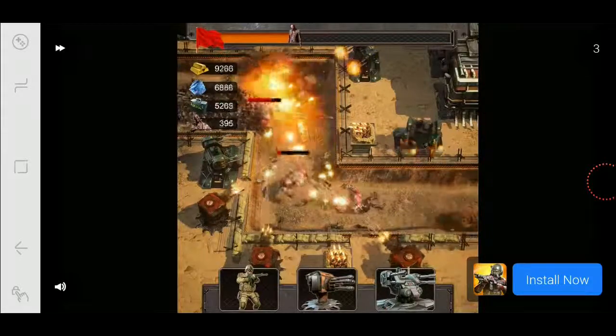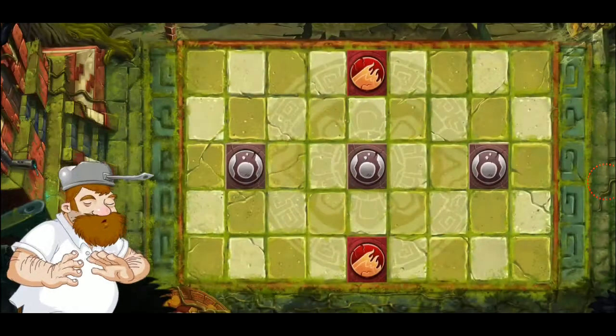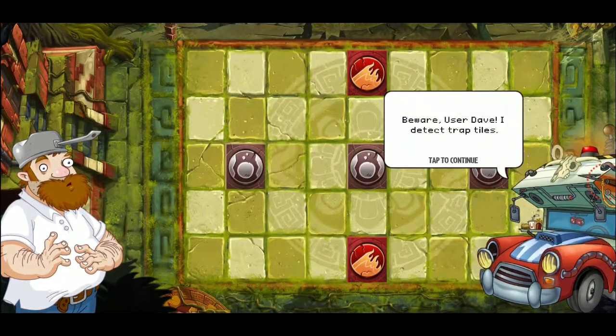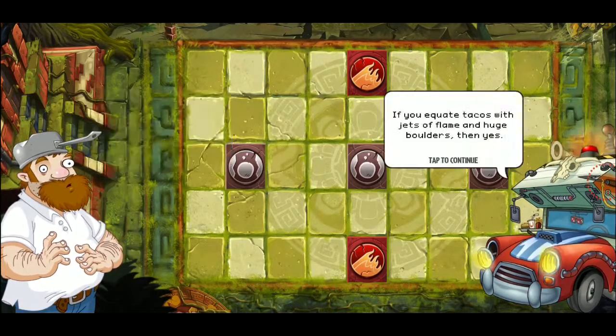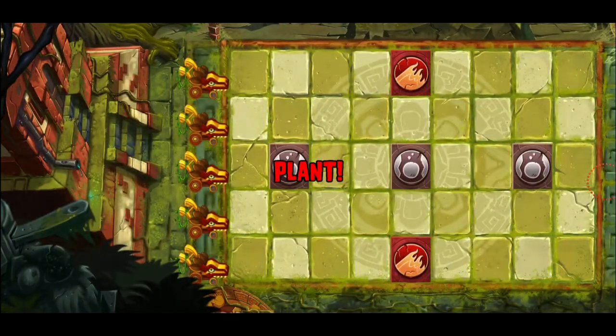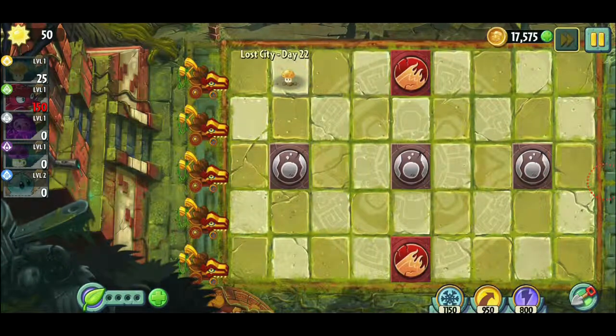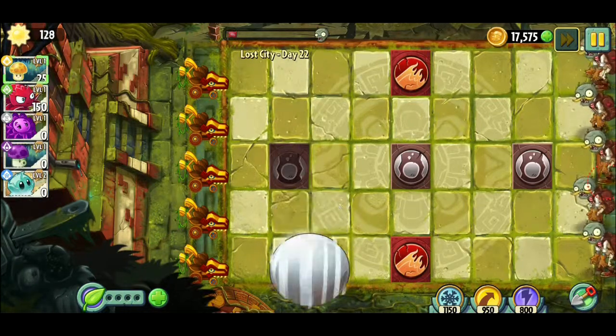Holy shoot — Crazy Dave says: beware, I detect trap tiles! They are triggered by zombies or when you plant on them, and they give you tacos — if you equate tacos with jets of flame and huge boulders. Are you serious? So we can't place on there. Let me try it out — oh dang, that sucks, it takes out all our plants.